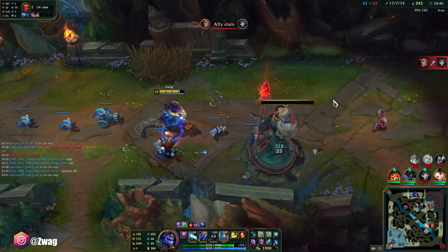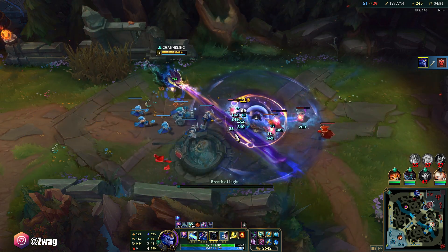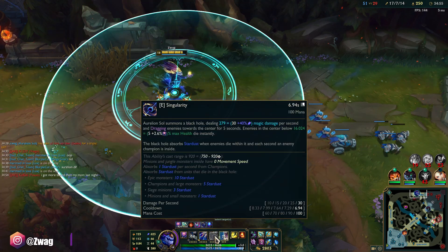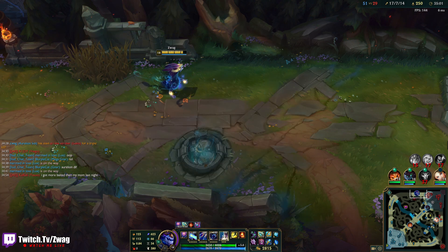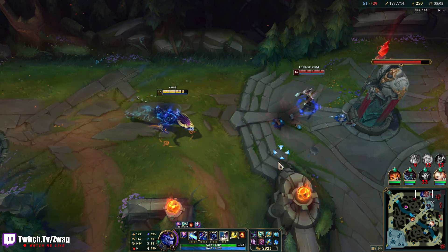If you have somebody like a Gnar or anybody that CC's and goes in and can stun a bunch of people in this E, I feel like the E's gotten bigger too - is it gaining size? Cast range increases - I feel like it got bigger, it was not this big in the beginning of the game.